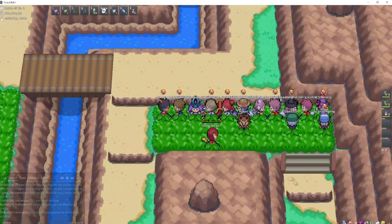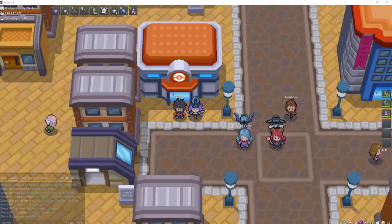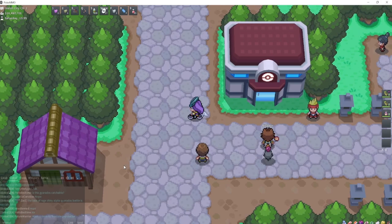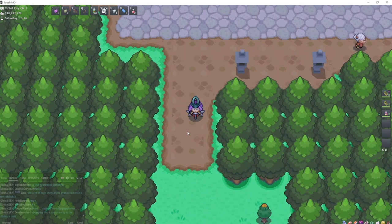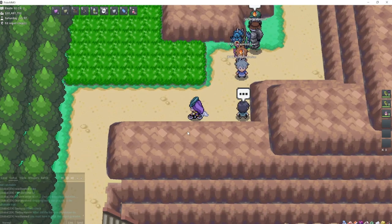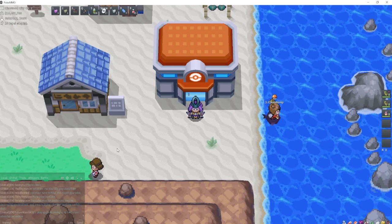Snubbull is an uncommon encounter on Route 34 — just south of Goldenrod City, only during the morning or the day. Qwilfish can be found on Route 32 with a Super Rod — start in Violet City, go south until you find some water, and Qwilfish is just going to be Super Rodded in this water. Shuckle can be found by breaking rocks in Cianwood City — here are the rocks you need to break.